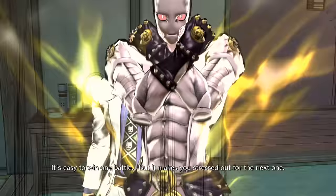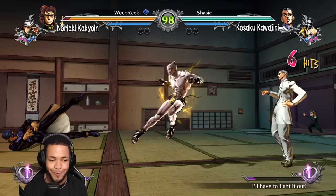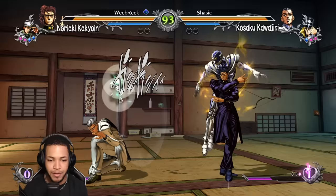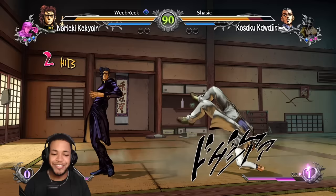Kakyoin and Part 4 Jotaro — we finna cook this dude, real talk. You're about to get whacked in your own house. It's been a month since I played as this fella. Emerald splash! The overhead into the Jotaro assist — yes sir — into the grab! We got that pressure.